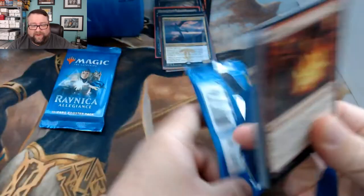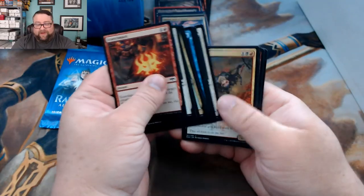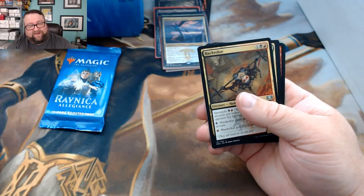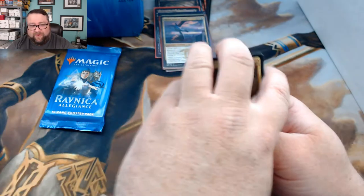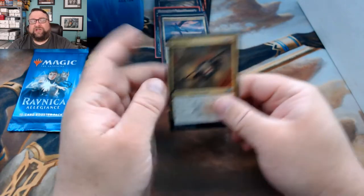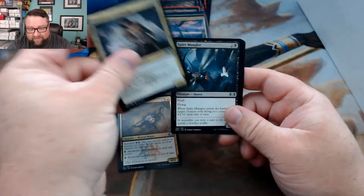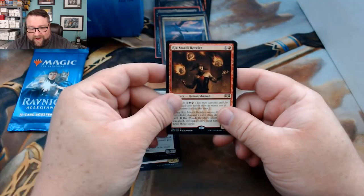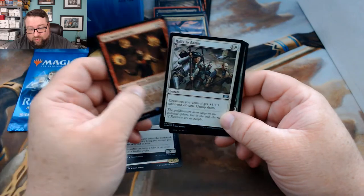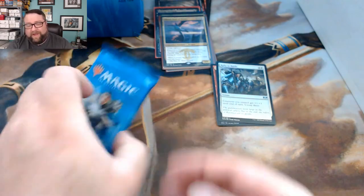Thank you very much MTG Unpacked for being a patron — it's really nice when other creators follow you. It's humbling but rewarding to know that other creators, especially with an audience size like MTG Unpacked's, support the channel. Pack one: Hackrobat, Gateyard Guild Mage, Spire Mangler, Rix Maadi Reveler, and a foil — Rally to Battle. Not bad!